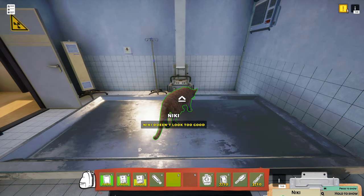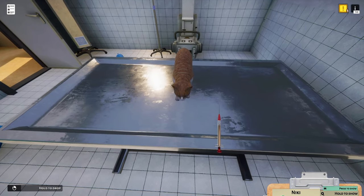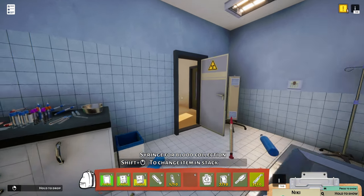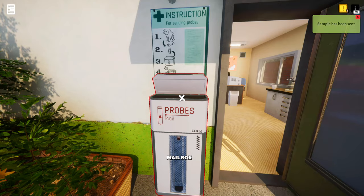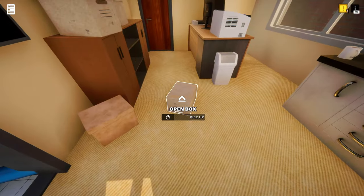Collect blood and test it using a microscope. We are going to draw some blood. Sorry — don't look. Oh gosh, I could never do this. Can I use my own microscope? No. There we go. The blood sample has been sent and we have to wait for the results.